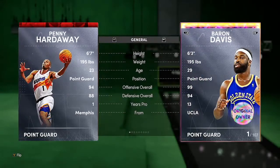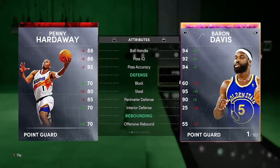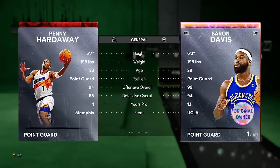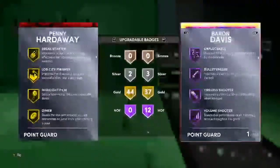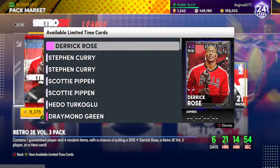Last but not least we got Penny Hardaway — point guard, 94 offense, 88 defense, six-seven. He has 84 mid-range with 82 three-ball — it's just like a little budget card you're using really for XP. Pretty solid passing and ball handling, good rebounding, 89 speed, not too crazy but it's alright. He has 44 gold badges — most likely just all the badges he needs but in gold.